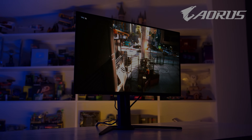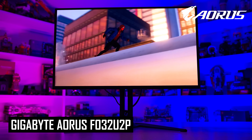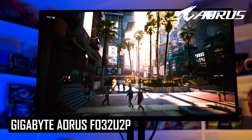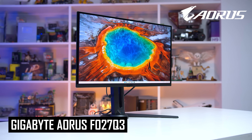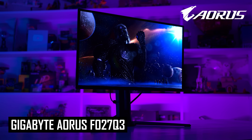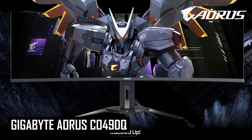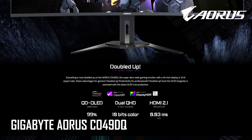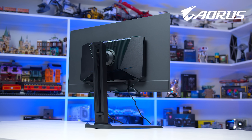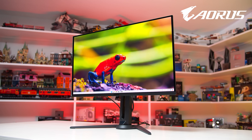Today's video is sponsored by Gigabyte's excellent QD-OLED gaming monitors. The Aorus FO32U2P is a flagship 32-inch 4K 240Hz model — the world's first to offer DisplayPort 2.1 UHBR20, along with stunning image quality and motion clarity of OLED. The Aorus FO27Q3 packs a 27-inch 1440p 360Hz panel with lightning-fast response times. Or you might be interested in the super ultra-wide Aorus CO49DQ with its 49-inch 5120x1440 panel at 144Hz. All Aorus OLED monitors include HDMI 2.1, a KVM switch, VRR, and OLED care. Check the link in the description below.